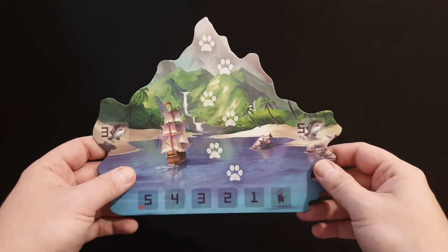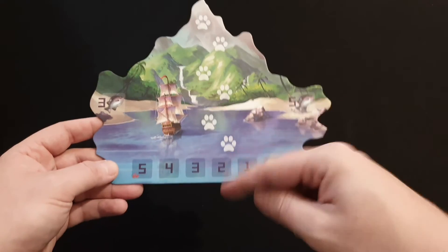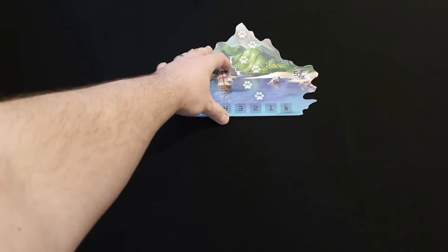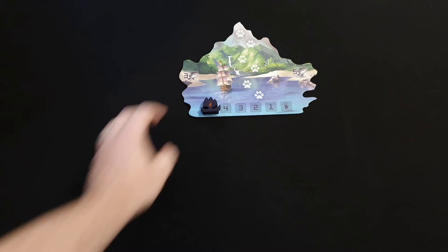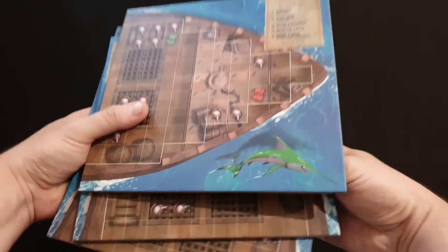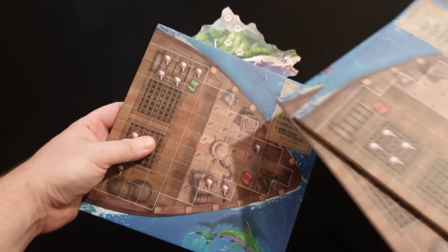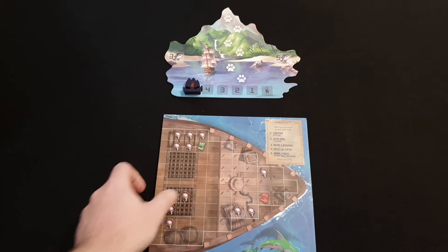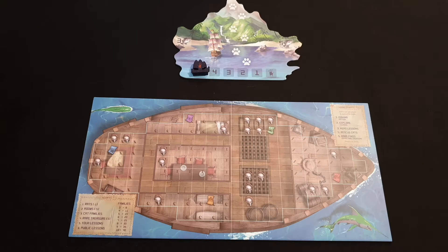The first thing we do when starting a game is take this island board, make sure it's on its red side, and place it in front of us. Don't forget to put Vesh's ship on space number 5. Then choose one of these player boards — for this game I'm going to go with the green one — and make sure it's also on its red side, as denoted by the corner. Now that we've set up our board, it's time to get the tile bag sorted.